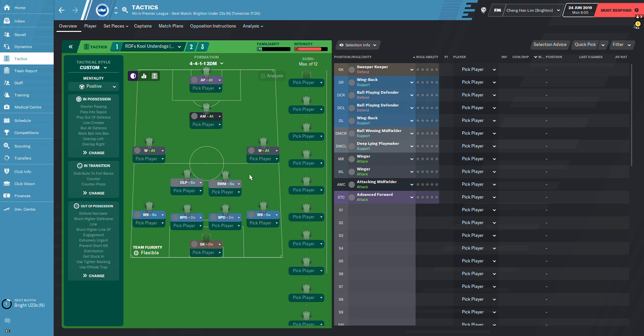We have a 4-4-1-1 formation today. Super keeper on defense, two wing backs on support, two ball-playing defenders on defense, one deep-lying playmaker on the left on support, one ball-winning midfielder on the right on support, two wingers on attack both right and left midfield rather than attacking midfielders, one attacking midfielder on attack, and one advanced forward on attack.